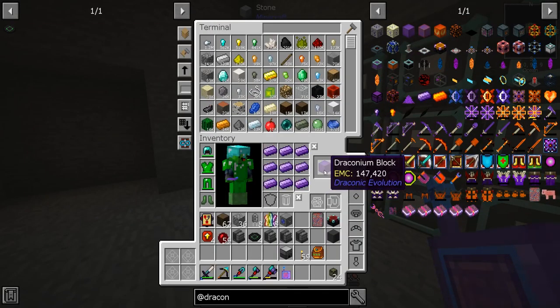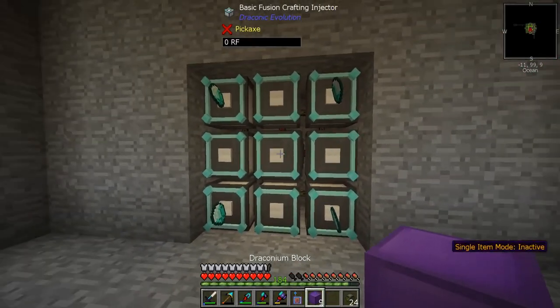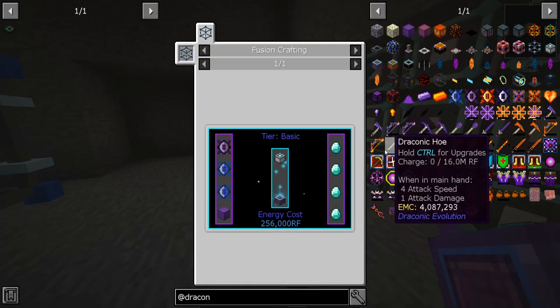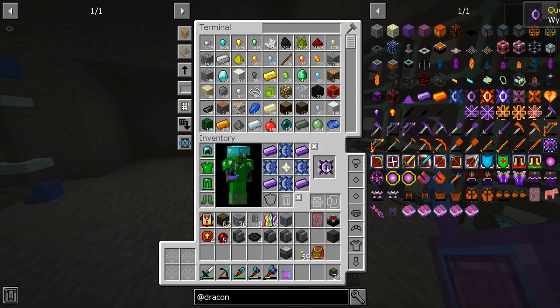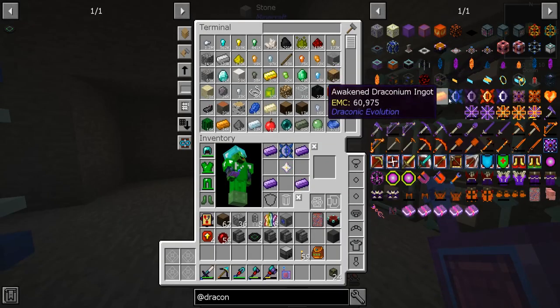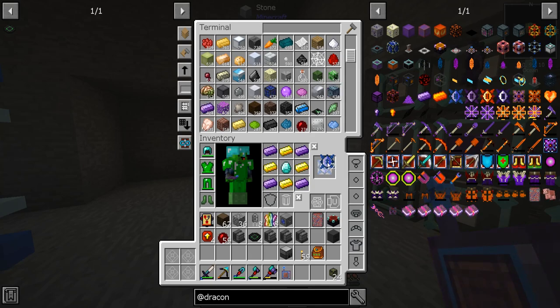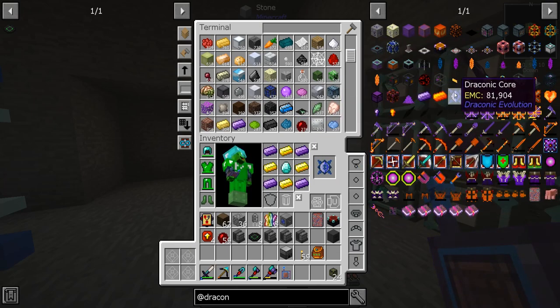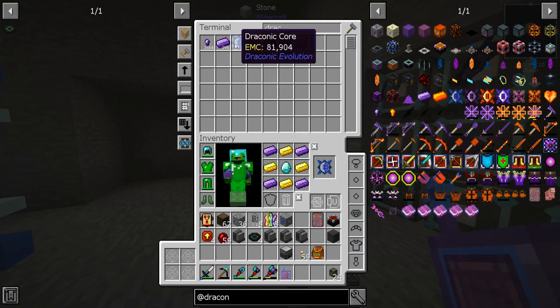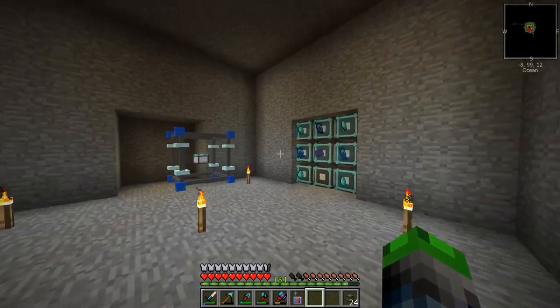We need to make up some Draconic blocks - we need a total of nine of these. We'll put that in the middle because it looks nice. And then we need a Wyvern Core. We don't have a whole lot of Draconic material so we've got to be careful. And yeah, I did one too many - I needed those. As you can see it does have enough power.